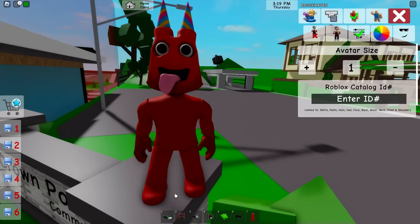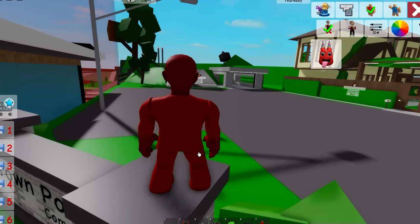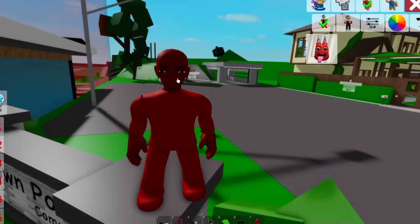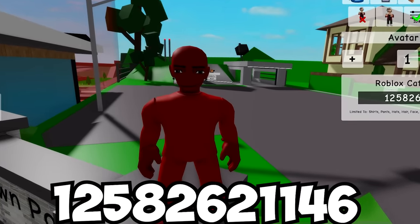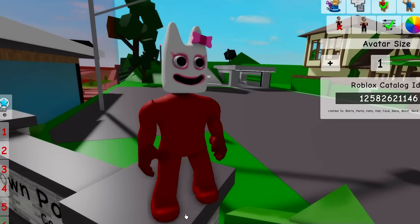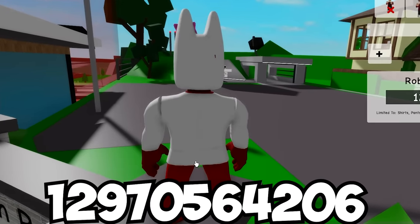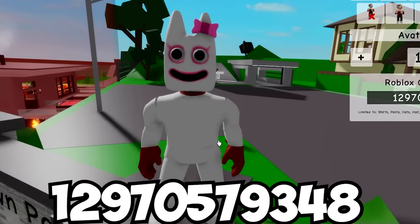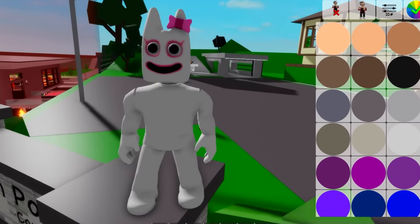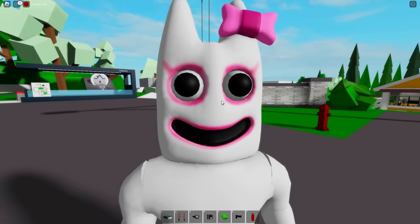Our next skin that was just unlocked is Bambolina. We'll be starting with the ID for her head — look at how cute she is. Next up is her shirt, which is just white — pretty simple. And then we just have to get the pants that are also white. To end it we just have to make our skin white and that's done. We are literally Bambolina here in Brookhaven — so cute.